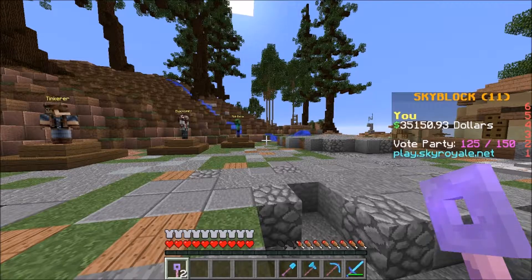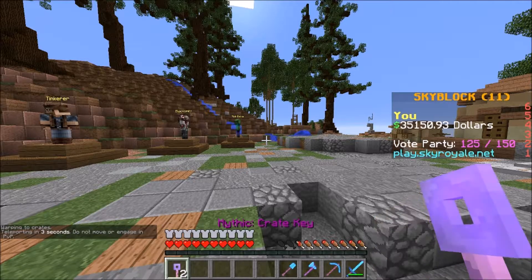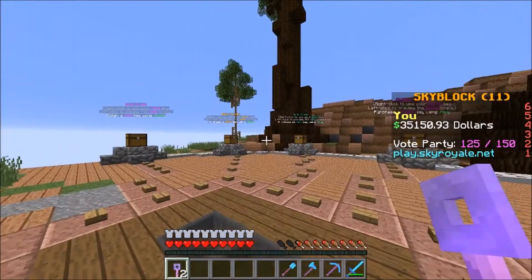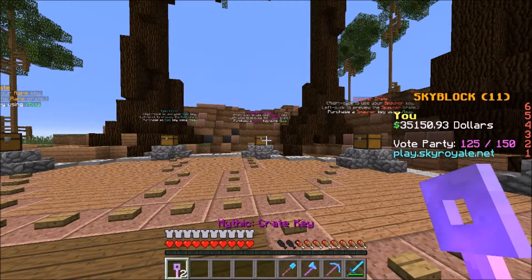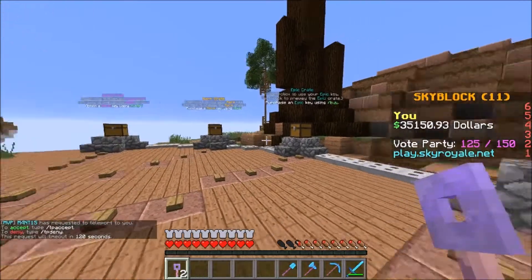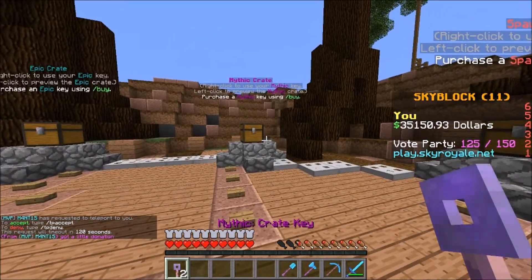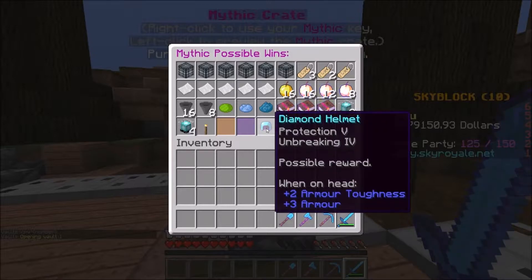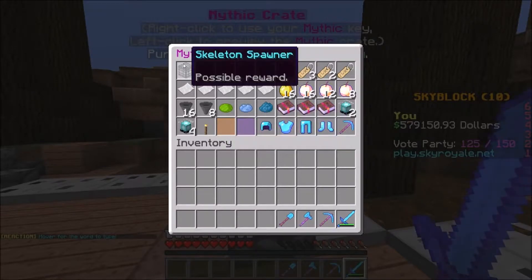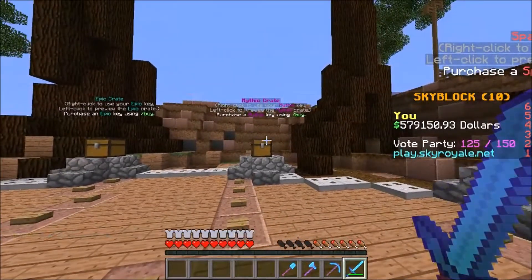To start off the episode, I'm actually going to head over to the crates, because I've actually got two epic crate keys. You guys can also pick these up - there's like a 90% off sale on right now. I've actually got two of these called mythic crate keys. If you guys don't know what the mythic crate key is, I think it's actually the top crate key on the server. There is also a spawner crate key, but I think the top one is the mythic crate key. As you guys can see, you can actually win some armor in here which is pretty OP, some epic ranks like the legend rank and the mythic rank, and you can win spawners and money as well.